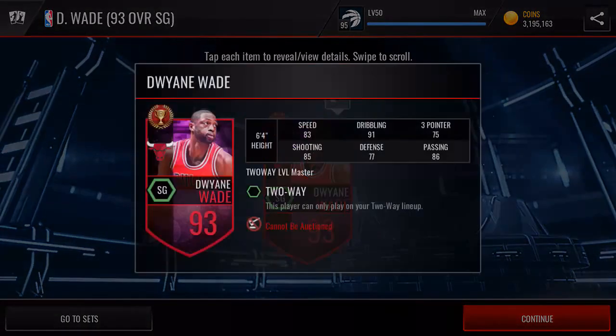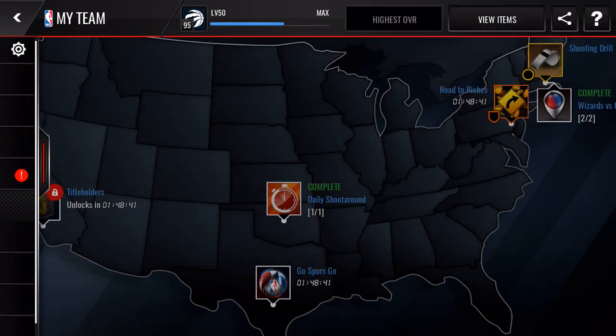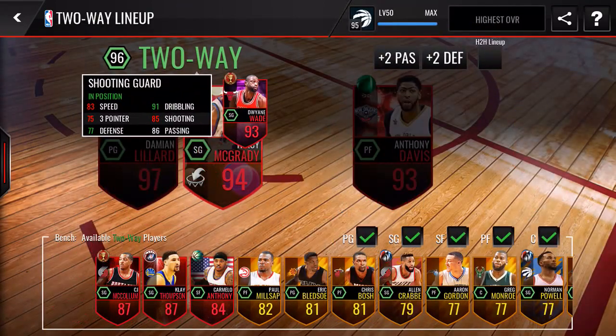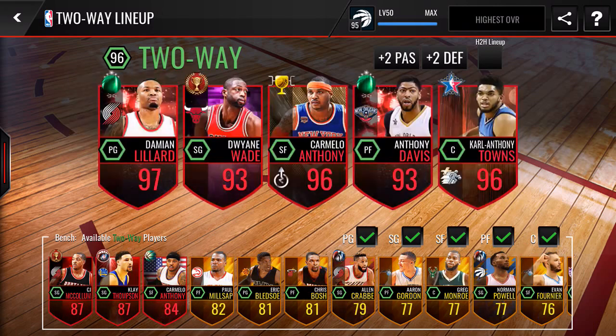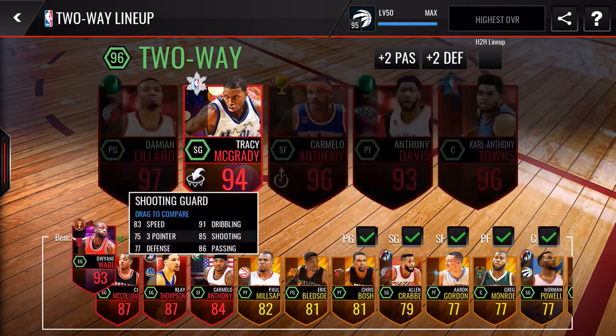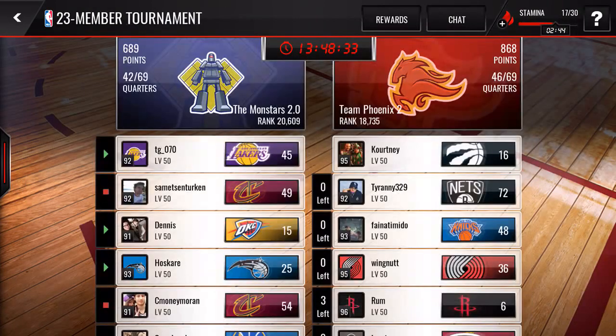Let's get into Dwyane Wade. Here he is — 93 overall. Base stats: speed 83, dribbling 91, that's nice. Three-pointer 75 — surprisingly high for Dwyane Wade, I'm impressed. Defense 77 seems a little low; he's always been very effective on the steal and the block for a 6'4" guard. Shooting is 85, which is nice — he's a great mid-range shooter and slasher. Passing 86 is possibly a little generous; he's never been a huge assists guy.